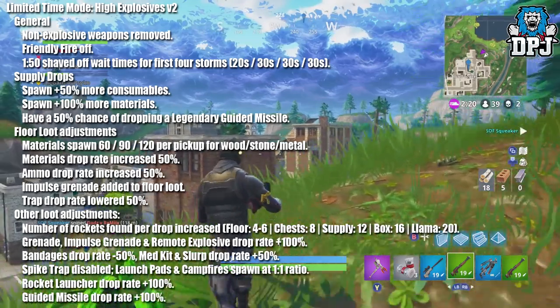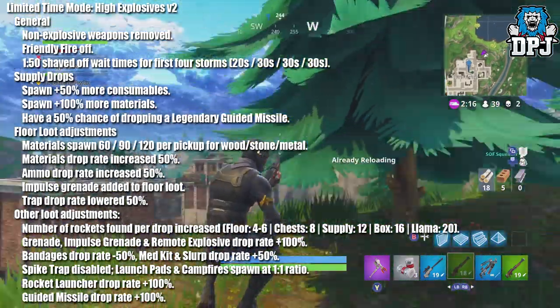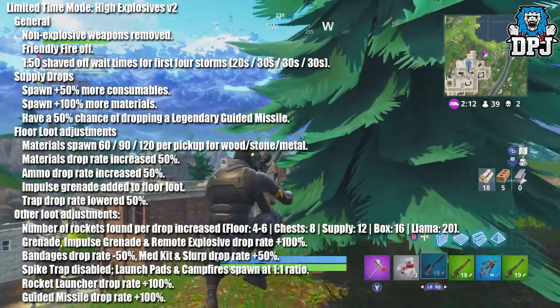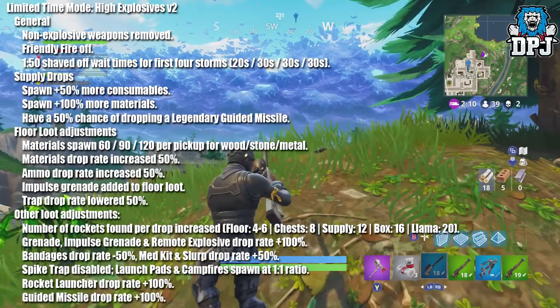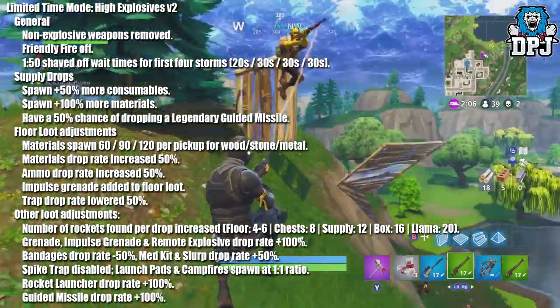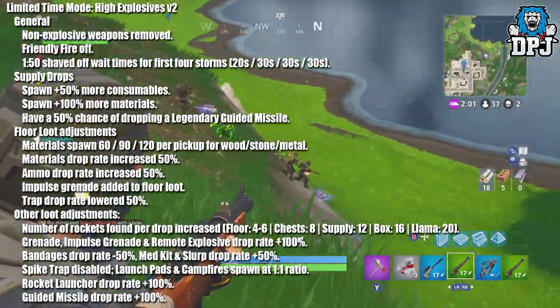Other loot adjustments: number of rockets found per drop increased — on the floor 46, chests 8, supply drops 12, boxes 16, and llamas 20. Grenade, impulse grenade, and remote explosive drop rate plus 100%. Bandages drop rate minus 50%, medkit and slurp drop rate plus 50%. Spike trap disabled.